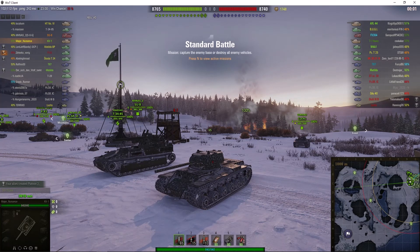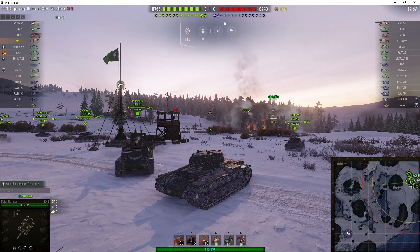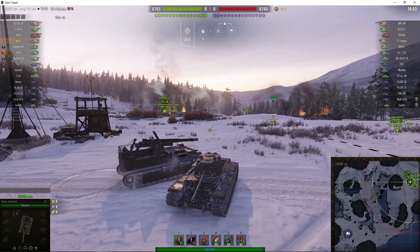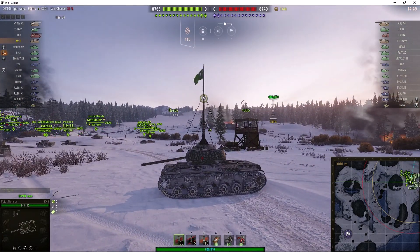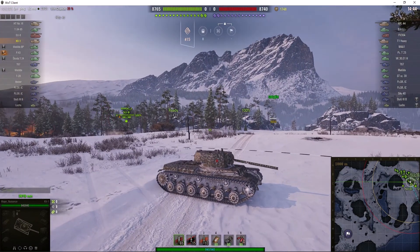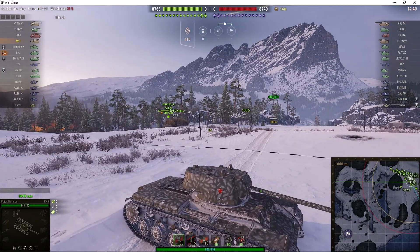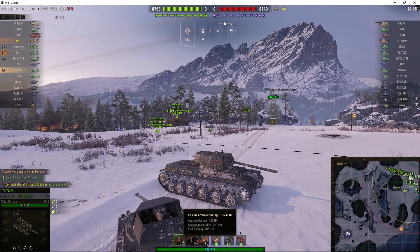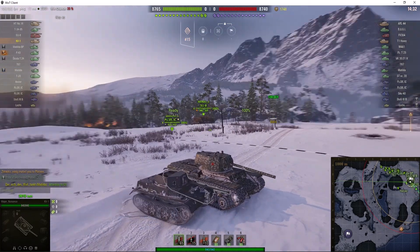The KV-1 is a tank that a lot of people start out with because it's fairly low on the tech tree. I haven't loaded into the game yet — my gun's dropped and it's moving about. Looks like I'm about to load in, and you can see there's one mark of excellence on the barrel. That barrel is an 85mm gun with 160 alpha.